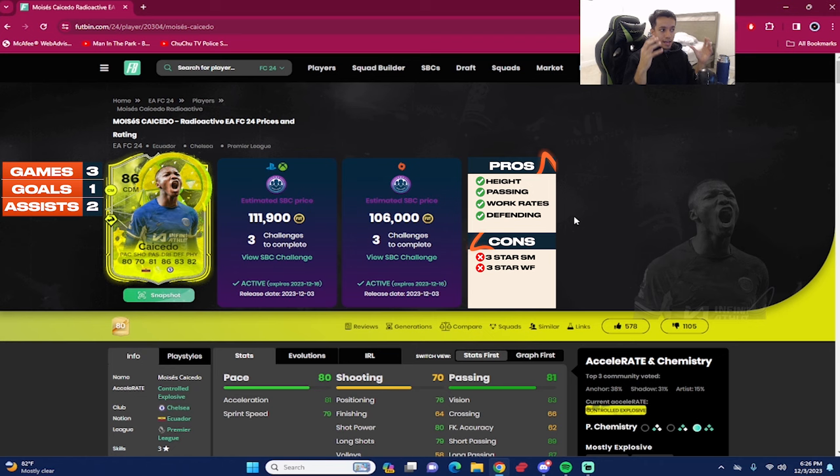In one-on-one duels as a stay-back, Moises Caicedo does a really nice job preventing your opponent from advancing. Pace-wise it's solid, not extraordinary — acceleration up to the high 80s and sprint speed high 80s with the shadow chemistry style. Dribbling is actually pretty nice; I like the step-overs and left-stick dribbling is decent enough. All around, it's a usable card. If you're running an RTG, cheap on coins, don't have a top-tier team, and you've already done the Mbappe SBC and Frankie de Jong SBC, consider Moises as a decent super sub off the bench. He has a lot to offer with his passing, great defending, great physicality, and decent pace — but he's not top-10 material, not on the same level as Frankie and those big-boy midfielders.